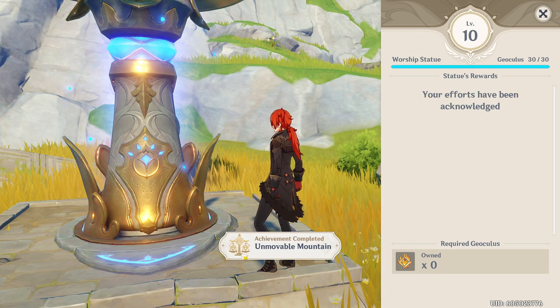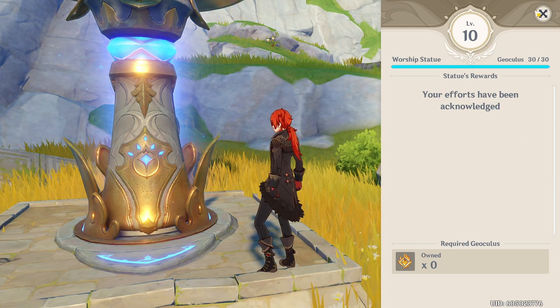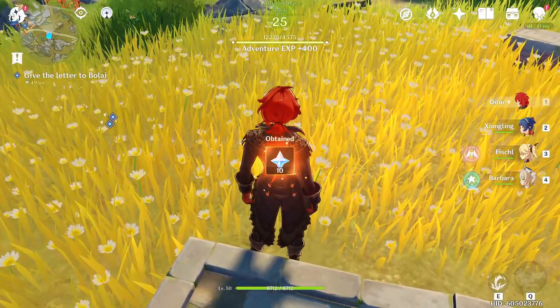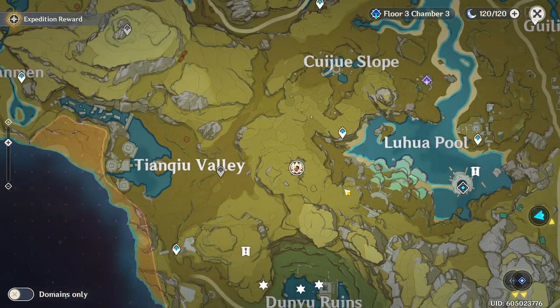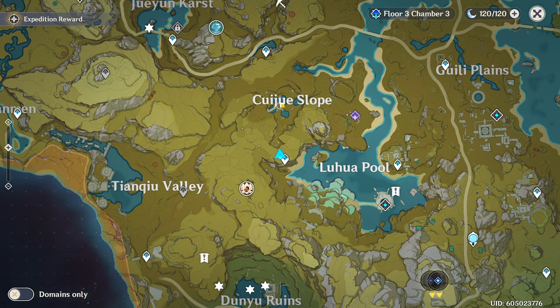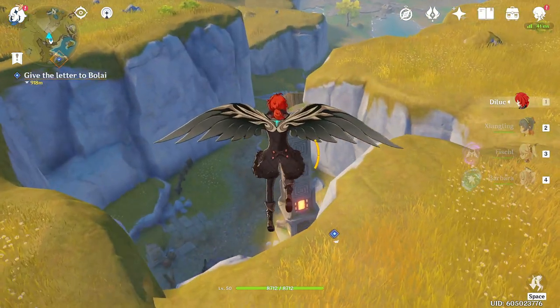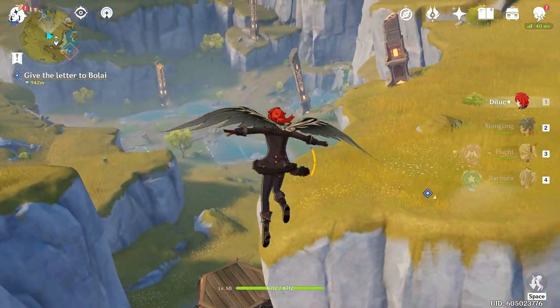There we are — the Unmovable Mountain, max level 10, your efforts have been acknowledged. You need that to get the last Geostone to actually activate the shrines, somewhere around this area. Kuji Slope is where you need to go. And these pillars — you need to jump on them and activate them.